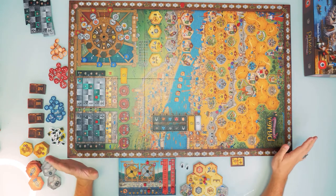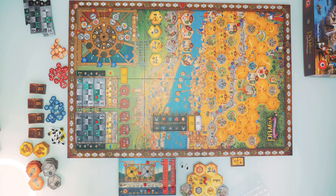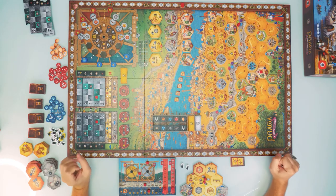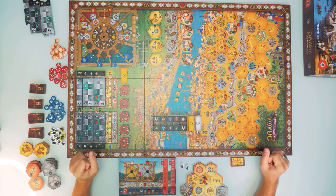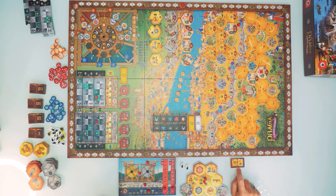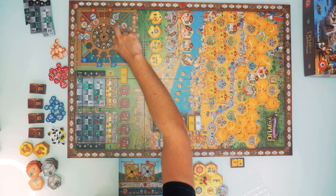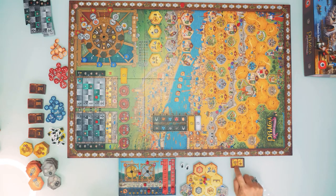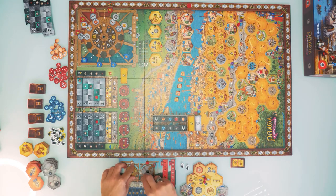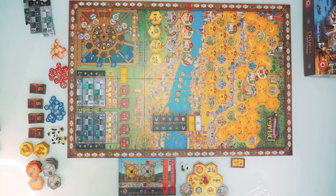I'll take a few more turns until the wheel closes again, then explain scoring. Since I just got the passive bonus for gold collection, it would be foolish not to use it. I take a tile giving one gold from the wheel bonus — bringing me to eight — and because of my technology upgrade, I collect one additional gold and one victory point. My ninth gold unlocks the gold window token on the resource track.